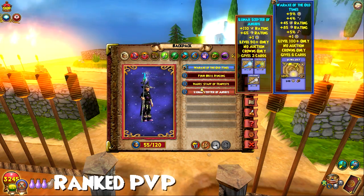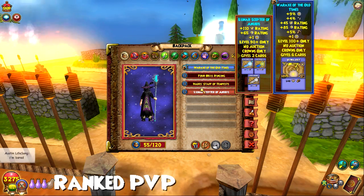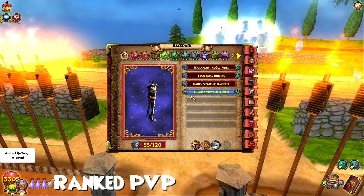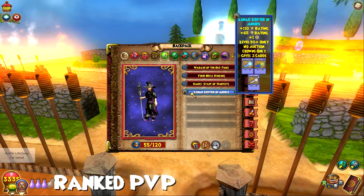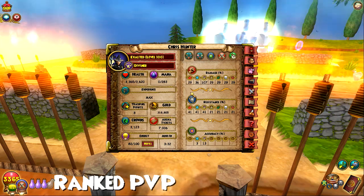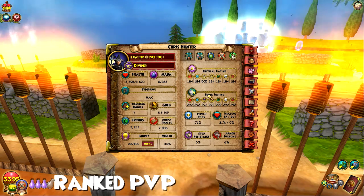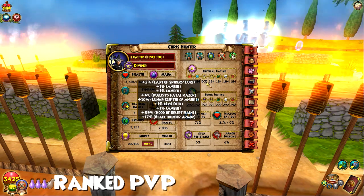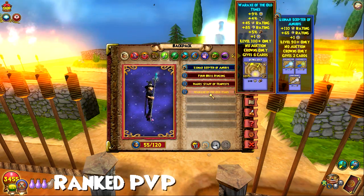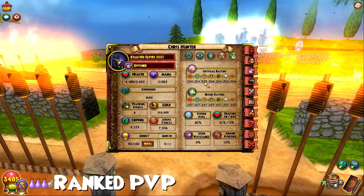The Lunar Scepter of Anubis — a lot of you guys know — I've been trying to get it for quite some time now. I spent around 150k crowns trying to get it, and we almost got it. I'm gonna still keep trying for it. The level 100 one gives 130 crit and 75 block. So adding those stats, it'll give me 515 crit and 312 block. That's awesome. When I get that, I'm definitely gonna be using this type of setup. For now, the War Axe gives me a lot — damage, power pip, just stuff like that.